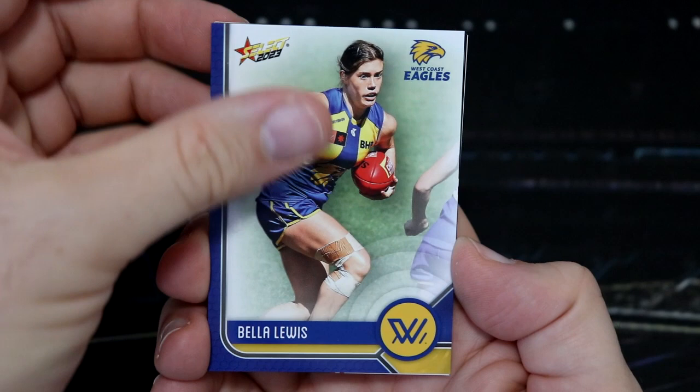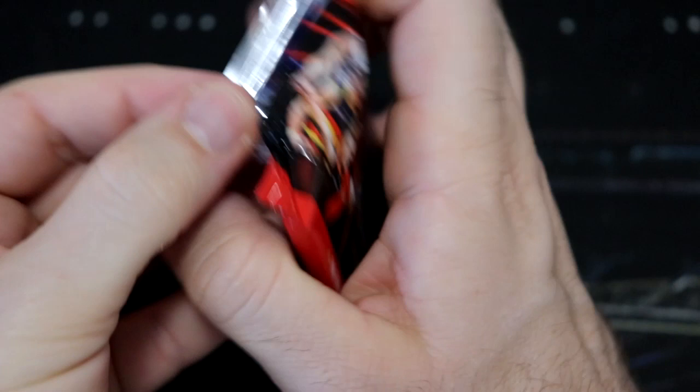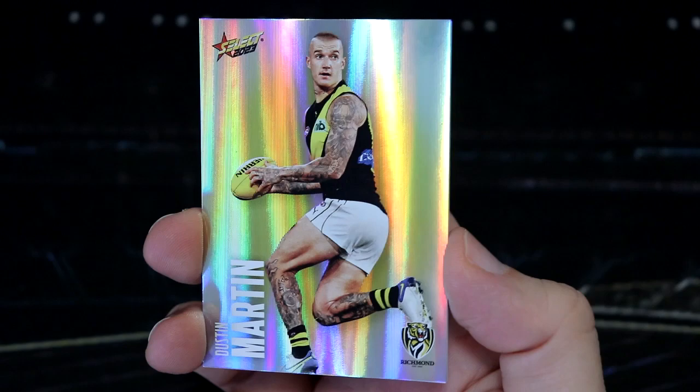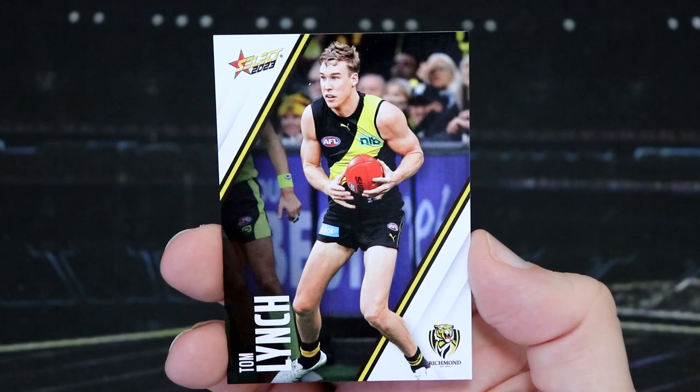More Essentials - Ben Cunnington for the Roos. Who are the Roos playing this week? I think it's Carlton. That'd be a tough one for the Roos - Carlton have been looking spectacular this year. And we've got a Dusty colour spot! Love the colour spots. Trying to collect the whole set. This is not really technically a battle, but I'm putting the retail and the hobby packs in separate piles just so we can compare.